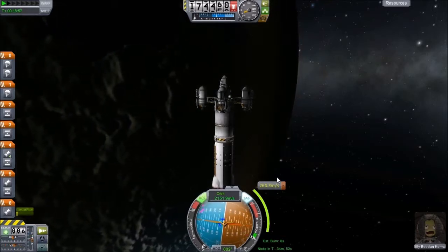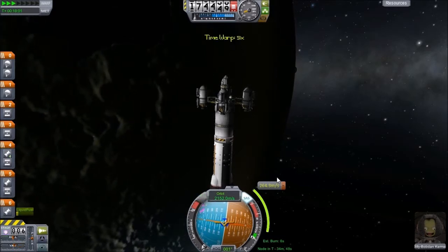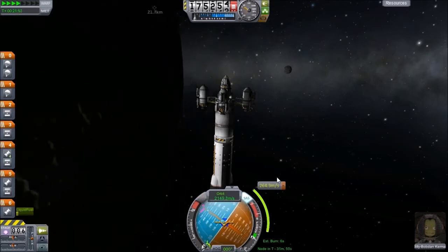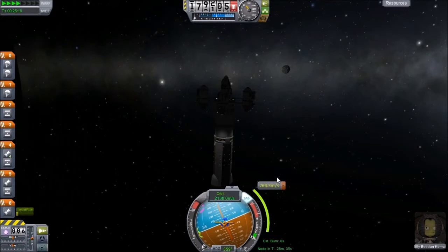Alright, let's line that up right there. Turn off RCS so I can get close to the node. There's the moon — our friend. Mr. Moon. Hi, moon.